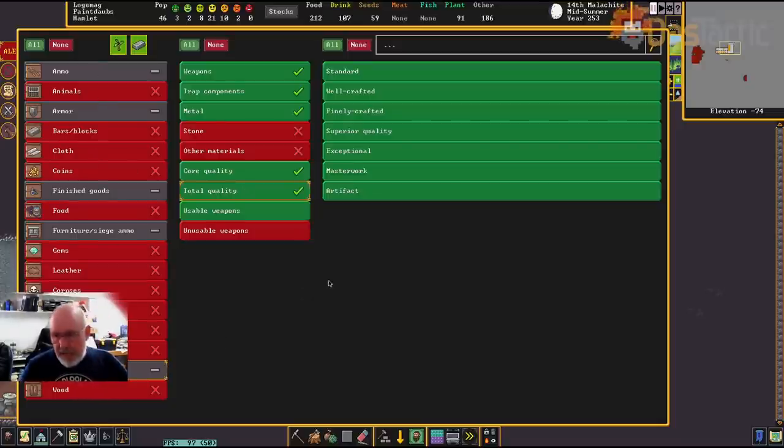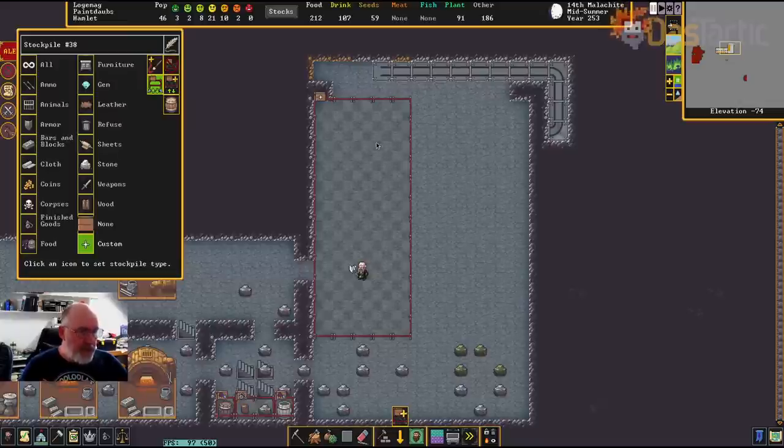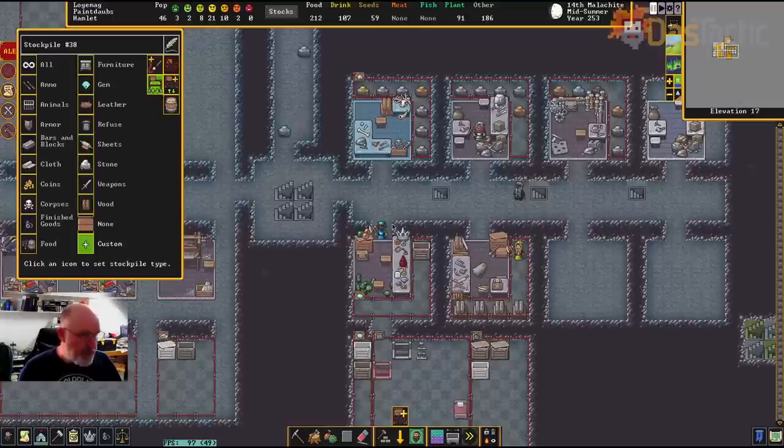That's pretty much the basics of the grouping going back up to the top of the fortress. That'll be our main catch-all stockpile. I'm still waiting for things to be built, but I wanted to have things ready for when we start.